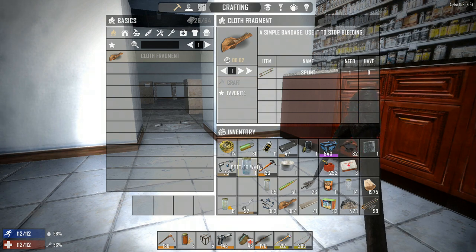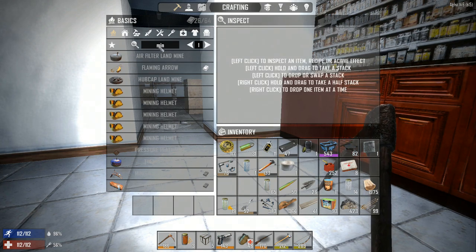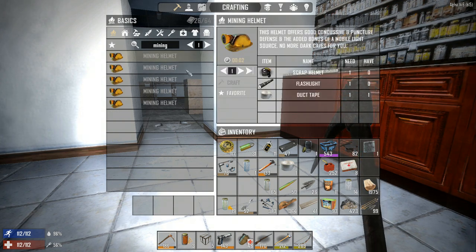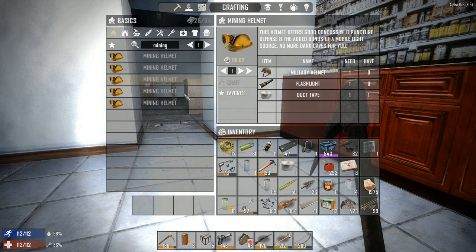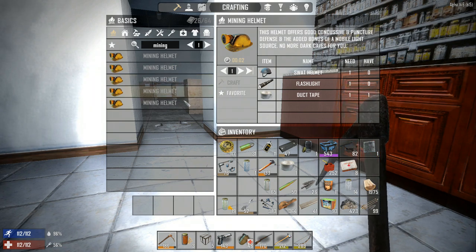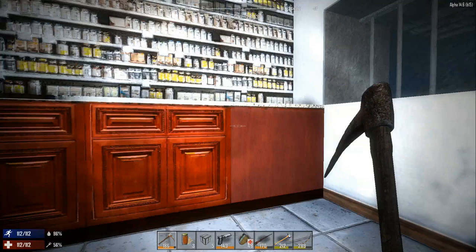You can now make mining helmets from any of the regular helmets — scrap iron, iron, military, SWAT, or football. You can't craft any of those helmets unless you have a recipe or find them, so it's not like you get an automatic mining helmet; you still have to find duct tape and a flashlight. I hope in the future to actually attach a flashlight to a military helmet like you would a weapon mod, but I haven't looked into how complicated that would be yet.